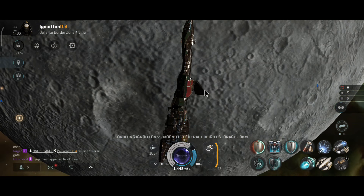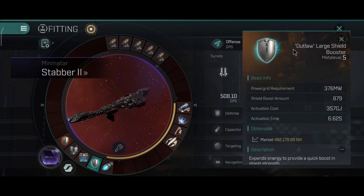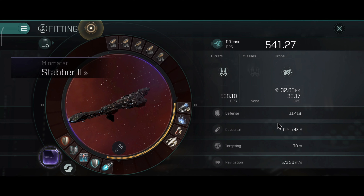Don't forget you also have the Sleeper core. Now, this is the build with the large energy neutralizer, which I think I might start using a lot more often. Basically, you can kill the capacitor of your target and then you don't have to worry about low DPS — because if they don't have capacitor, they will not have any tank. The power grid is almost filled to the top with only a little bit left to spare.